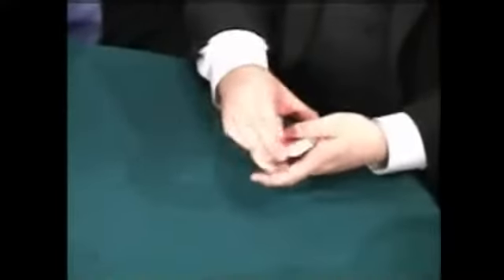I need you to think of a number. Say stop anywhere you like. Stop. Okay, whatever number that is. It's a three. That's good. We're going to take three cards. I'm going to make these three cards travel from here to there. Put your hand on top. No, watch. Ready? That's one. That's two. That's a little one. That's three.